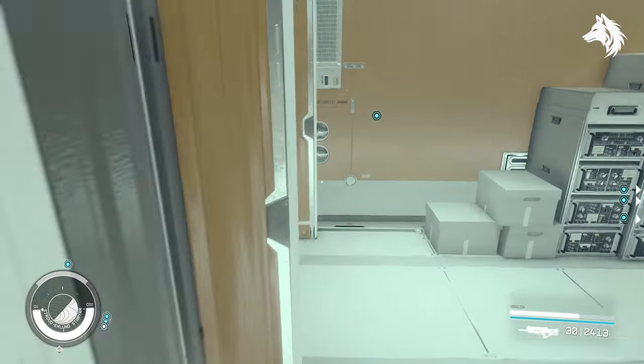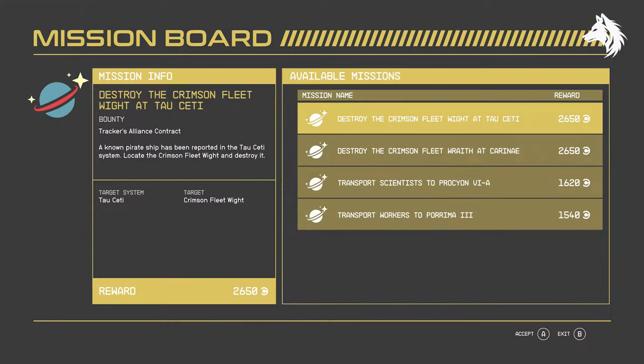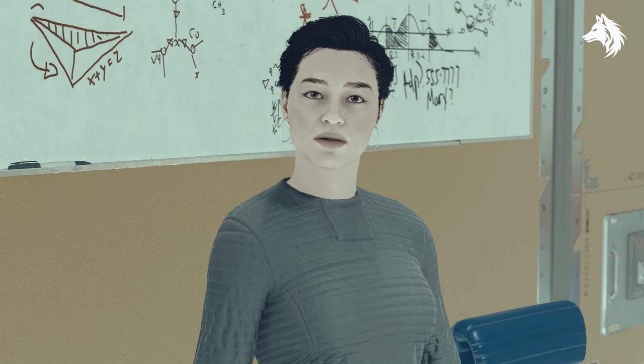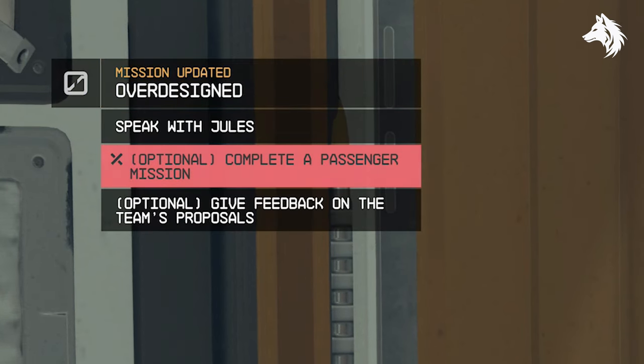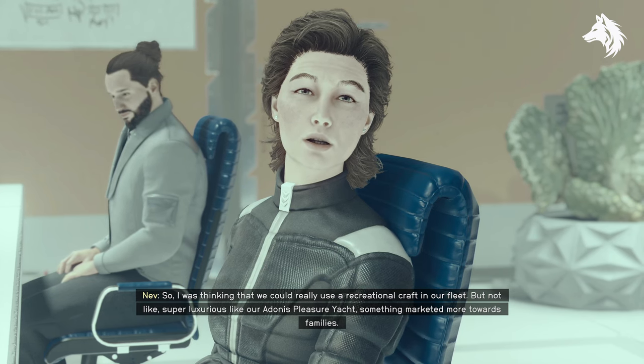Next you're given a task of doing a bounty hunt mission and an escort mission. Make a save here as the escort mission can be very buggy — a lot of the time it will say you don't have enough space on your ship for the escorts when you do. Make sure you finish both of these, because if you fail them or decide not to do one, you'll be given the Kepler-S instead of the R.